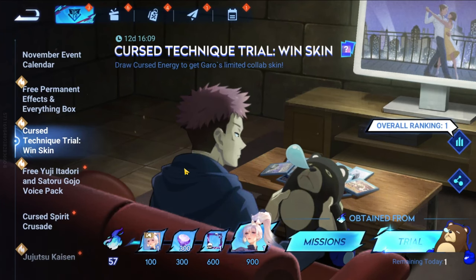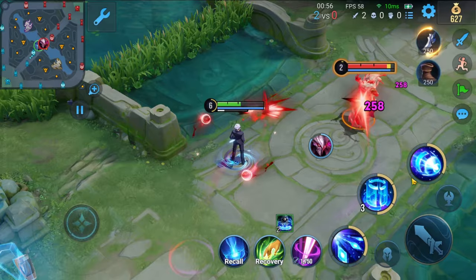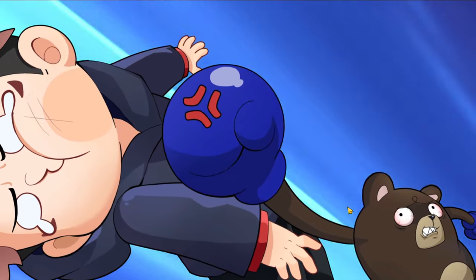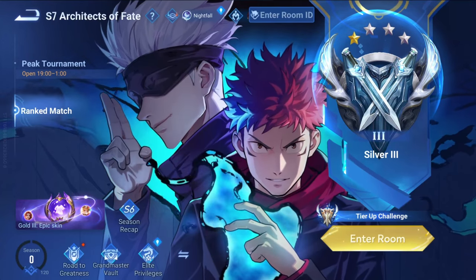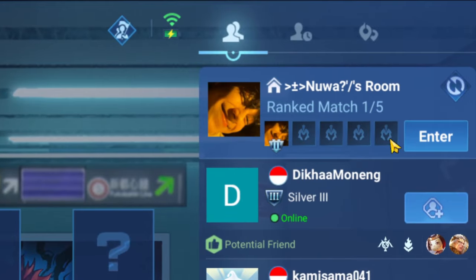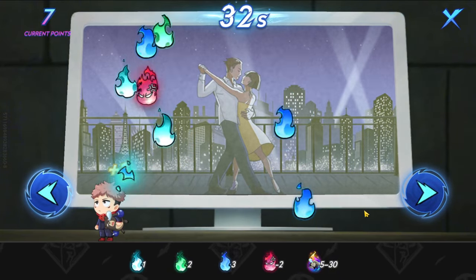Here are some tips to help you make the most of this crossover event. For quick ways to earn event currency, I recommend completing your daily quests and exclusive crossover challenges, which include ranked matches and Jujutsu Trials. A lot of tasks overlap, so you don't have to focus on each one individually. Just remember this quick hack: team up with friends for three ranked matches, or recruit teammates in the lobby, then play two Jujutsu Trials. This will quickly help you accumulate event currency to redeem your favorite rewards.